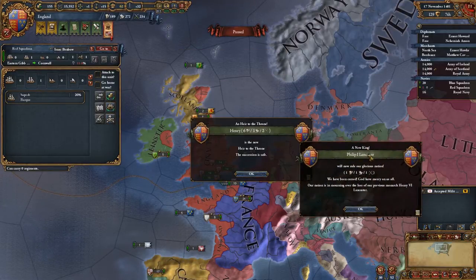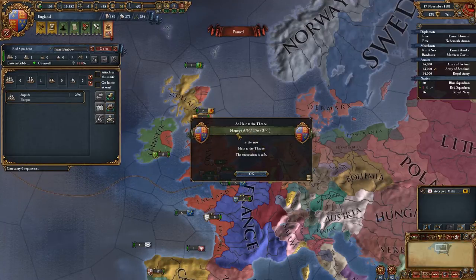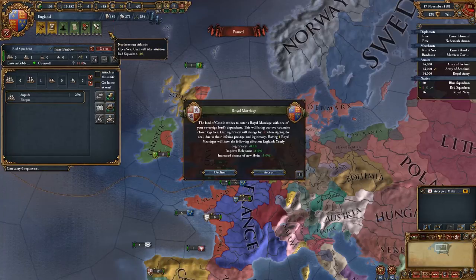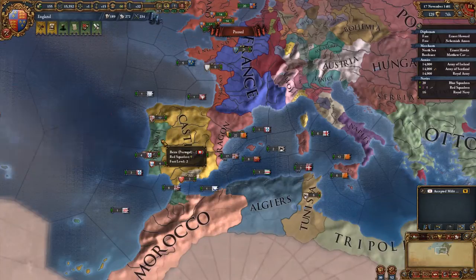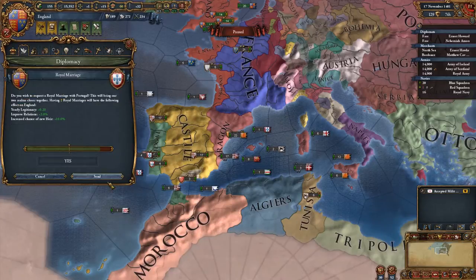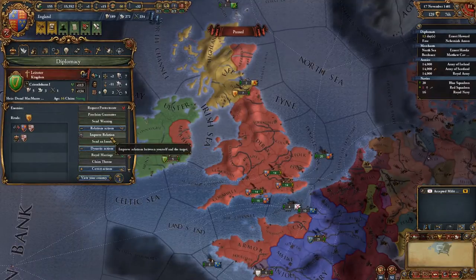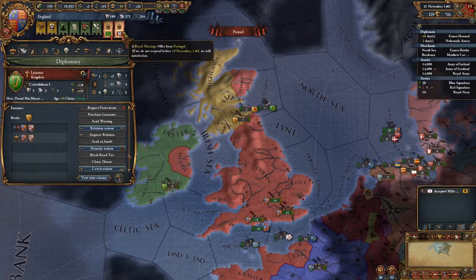That is basically because our king died. A new king — Philip I of Lancaster, so 1-1-1, not a particularly brilliant king. He does bring us a new heir though — Henry in, who's actually got six administrative power, which is quite nice. But we do take a stability drop. We need to go in and redo all of the royal marriages, so we've accepted one from Castile. We'd also like to go in to Portugal and offer a royal marriage.